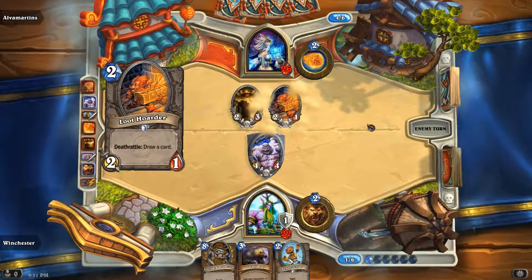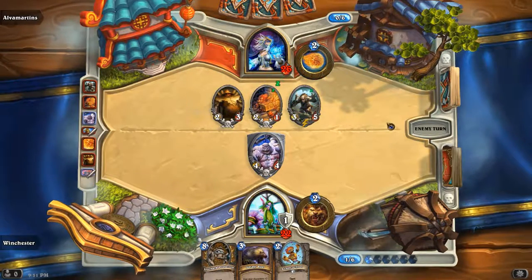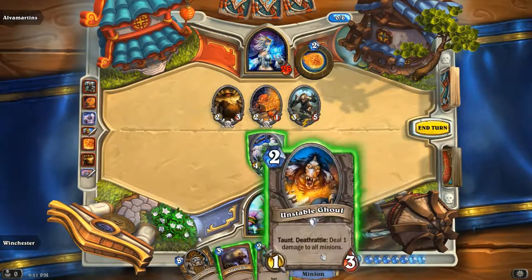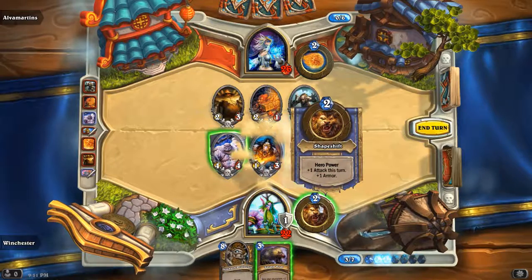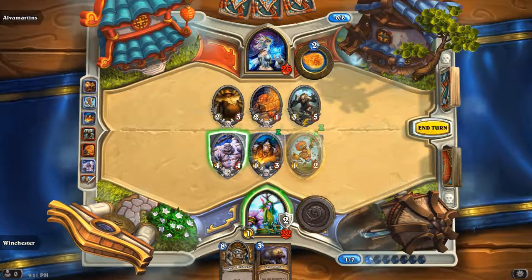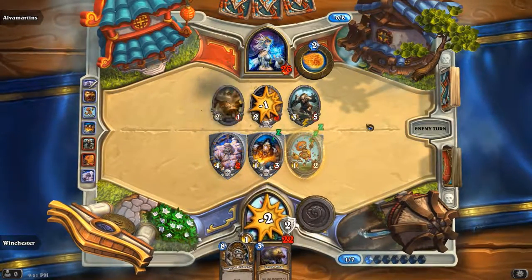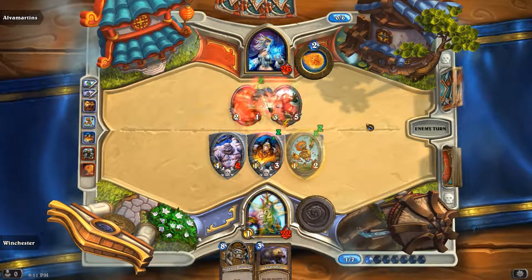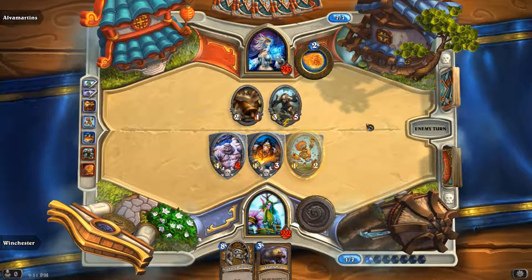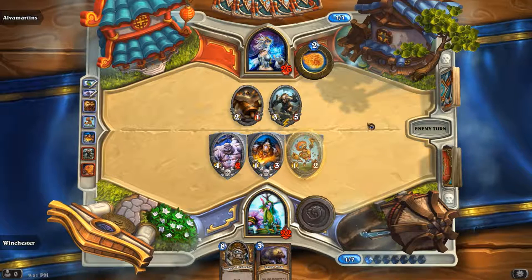30 minutes into the video I should have noticed sooner. I played the Loot Hoarder and Burly Rockjaw Trogg. And nothing. Oh yay, we have Bouncers now. So I hit the Loot Hoarder. I hit there — hit the Loot Hoarder with my face and that's it. So when he kills the A-Bob it does 2 damage to everything, and when he kills that it does 1 damage to everything. And the Burly Rockjaw Trogg lives through that.